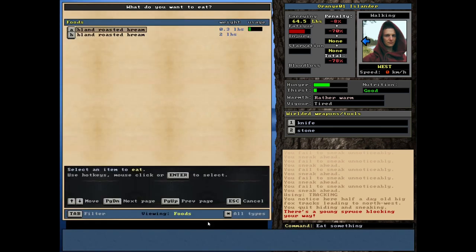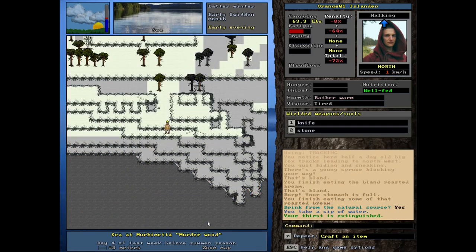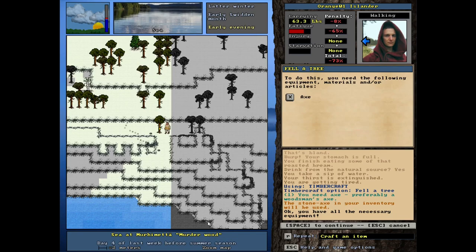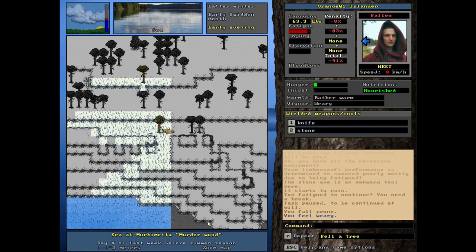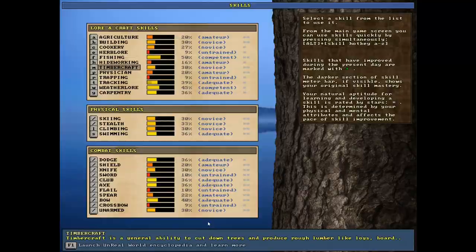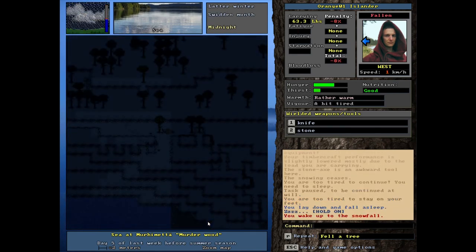Okay, let's work on getting some trees cut down. Let's first eat — have a little something to eat and drink. Gotta take care of ourselves. Let's go to timber craft — fell a little tree. This takes quite a bit of energy, so we're going to have to rest a little bit. Just lay down and rest a while — got the fatigue nice and low. Then let's get back up. We're hardcore — we don't rest for the night, you kidding me? We're rather warm though with these nice clothes.